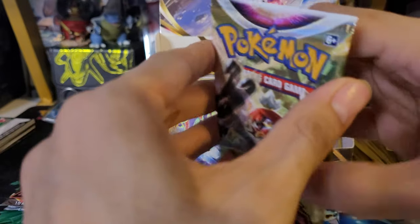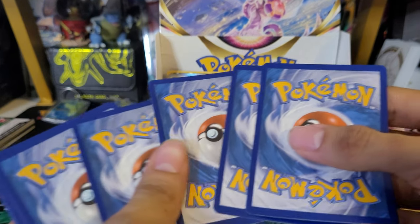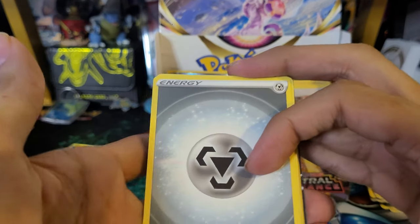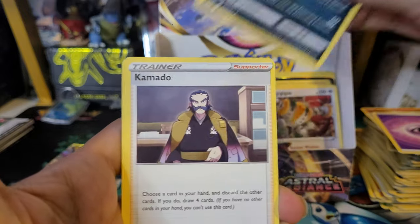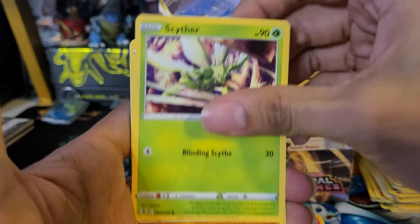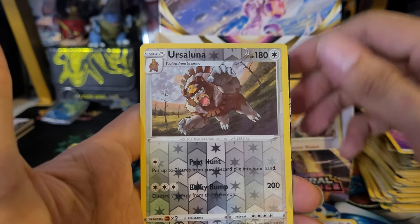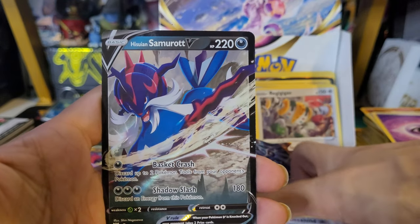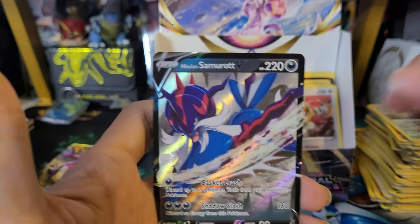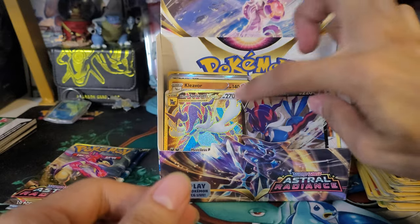Last three packs — starting with Decidueye on the back, ending with Samurott. We did pull a V-Star from Samurott and a gold V-Star. Thirty-fourth pack: Steel Energy, Quibroquil, Kamado, Noctowl, Cyndaquil, Scyther, Growlet, Bronzor, Rufflet, Ursaluna reverse, and a Hisuian Samurott V. So we've pulled the V, the Holo, and the Gold V-Star. Not bad — looks like it's a very Samurott box!